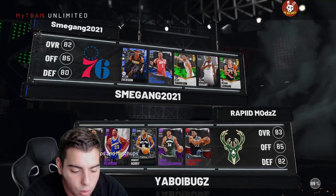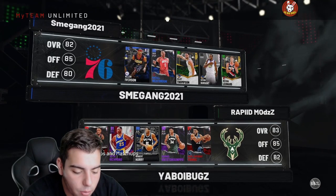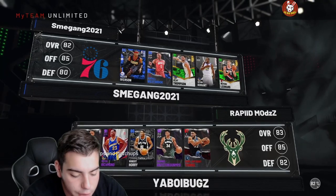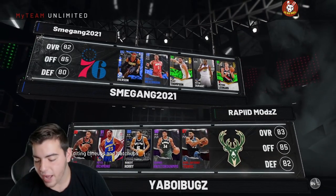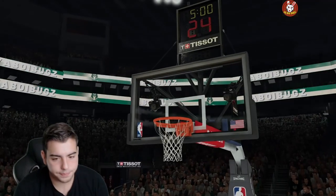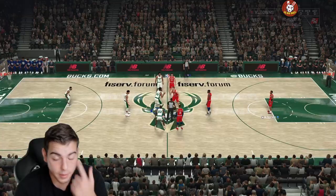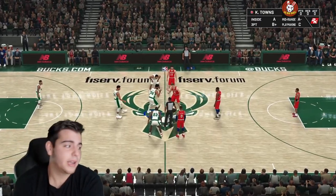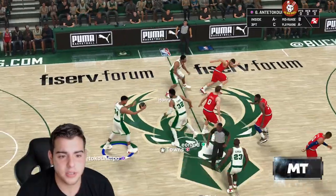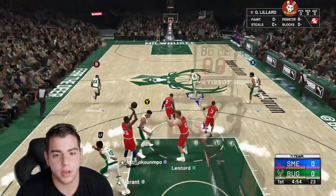This squad is not good whatsoever but this is a W right here — we got AI Russell Westbrook and whatnot. We are undefeated in the Pack and Play. If we win we pop 10 more packs; if we lose we get rid of our best player for a snipe. Pack and Play episode number two, the tip-off — we got Giannis, this is a huge advantage.